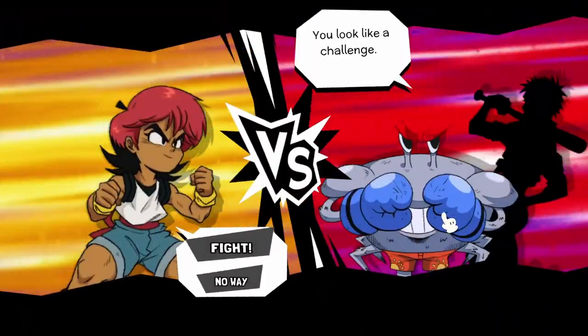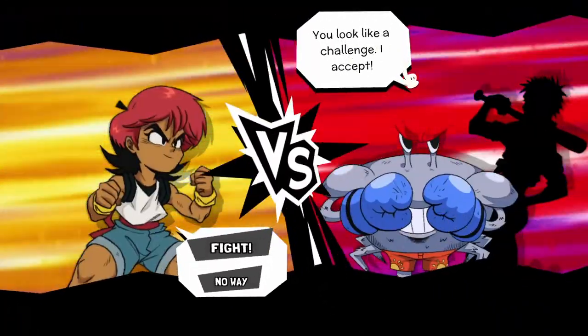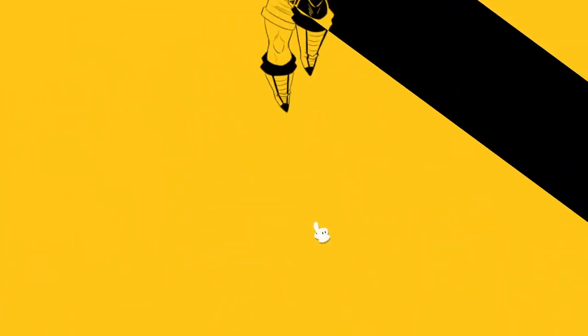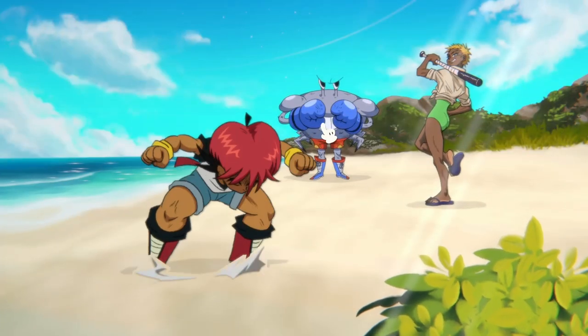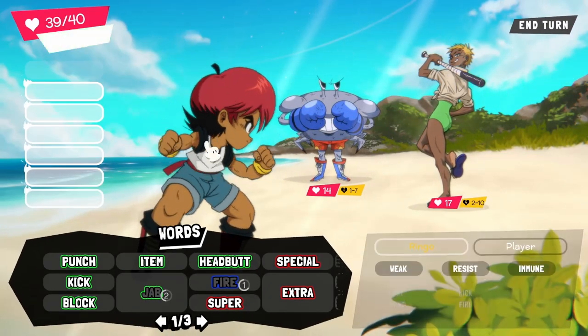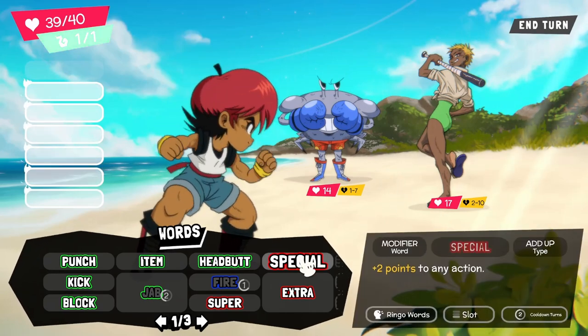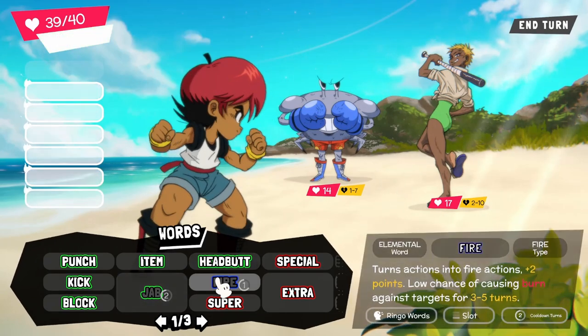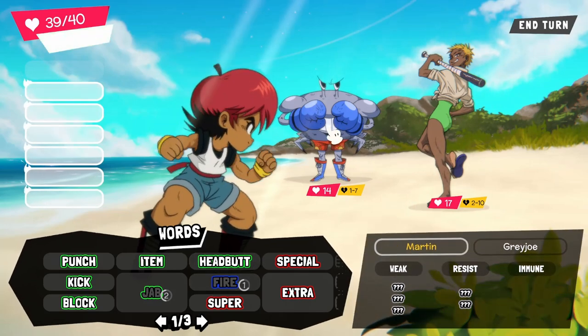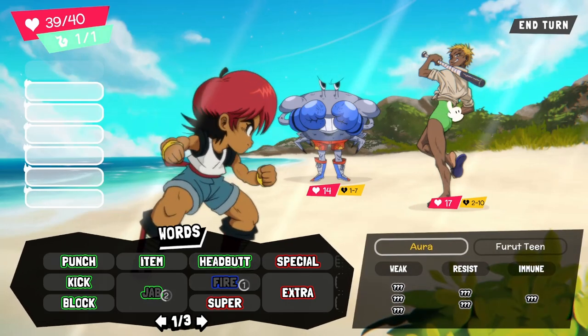There's another combat here. You look like a challenge — I accept. He's got help. So I've got a boxy crab and an angry teen with a bat on my side, and now I've got to fight them. My jab is on cooldown, unfortunately, because I would really love to fire punch this crab — that's an interesting sentence.